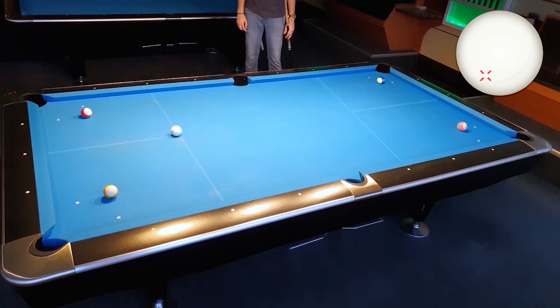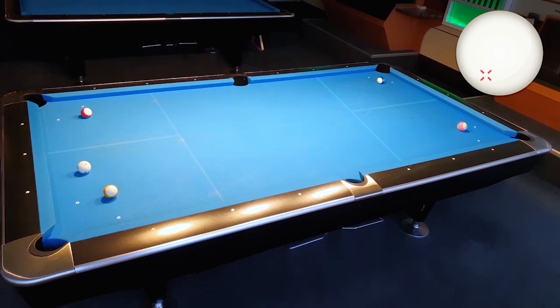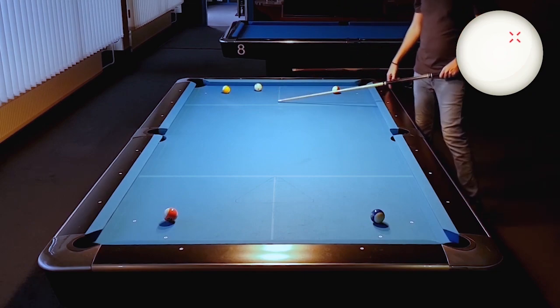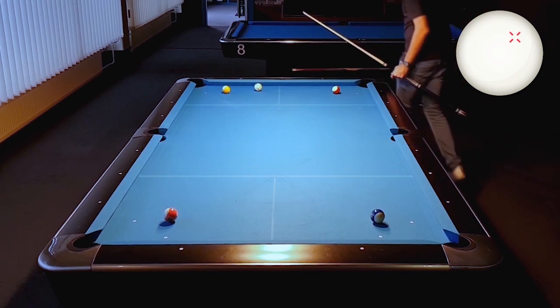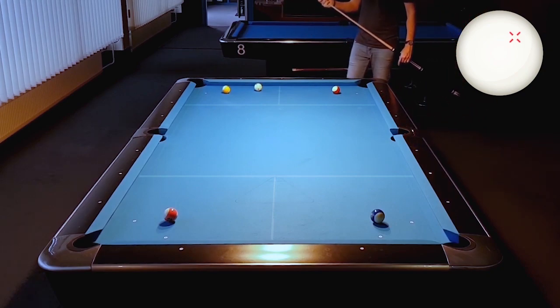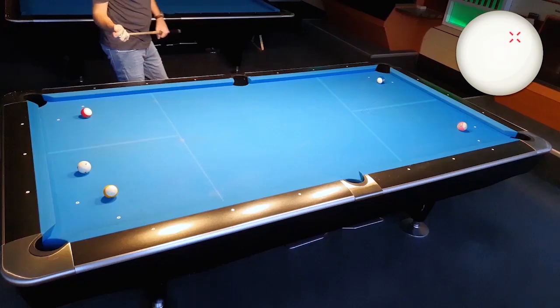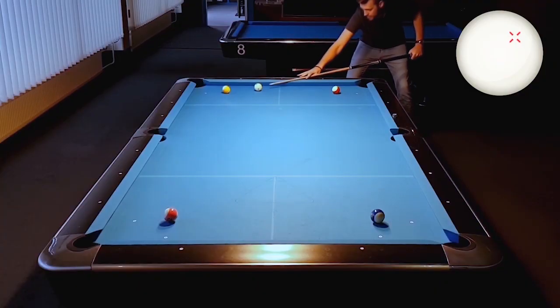I overpowered it a little bit — maybe one to one and a half ball lengths less and that would have been perfect. So here all I have left is a thin cut, a difficult cut, and I also have to play the cue ball with inside English because I want to stay above the 10 ball. So I have to cut the 9 ball very thin into the pocket and play it with inside English so that the cue ball will stay a little more above the 10 ball, hopefully giving me a nice position on the 10.